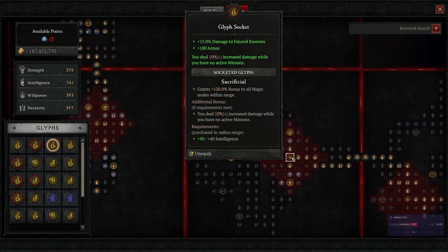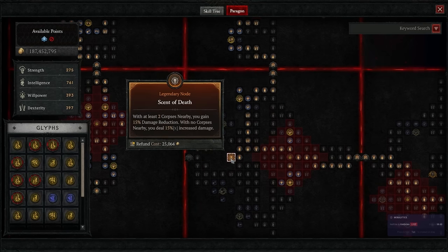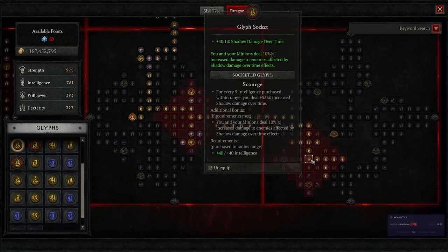We're also going to be taking Sacrificial, which buffs up the armor nodes, gives us much needed armor, and is a flat 10% damage increase. We're also going to be taking Scent of Death — in this build it actually varies quickly between damage buff and damage reduction, but you generally have one of them, and it's pretty cheap to get because of how the board is constructed, so it's worth picking up. And finally, we're going to be getting the Scourge Glyph, which gives us a 10% damage multiplier and a small damage additive value.